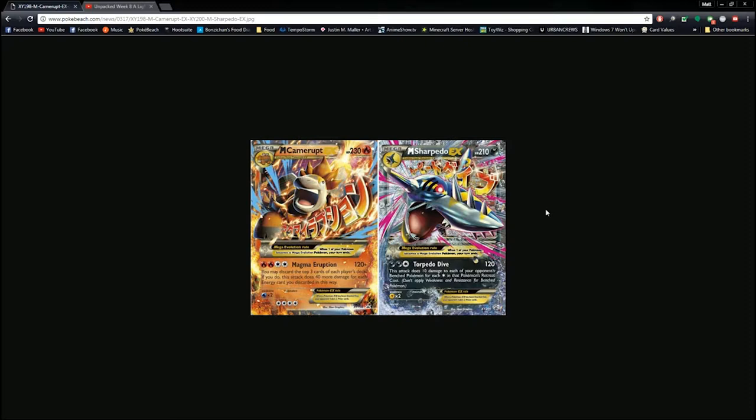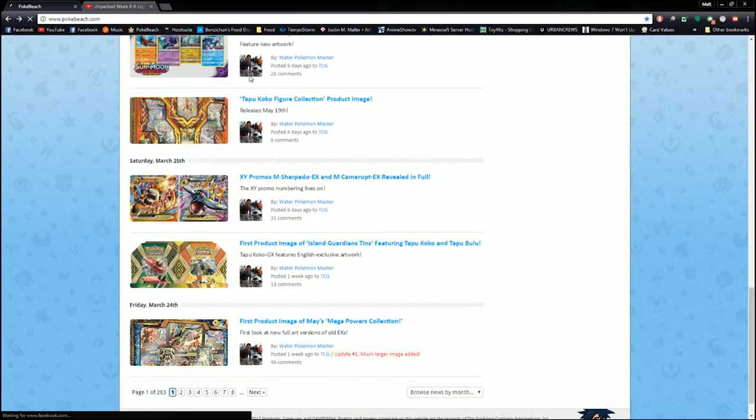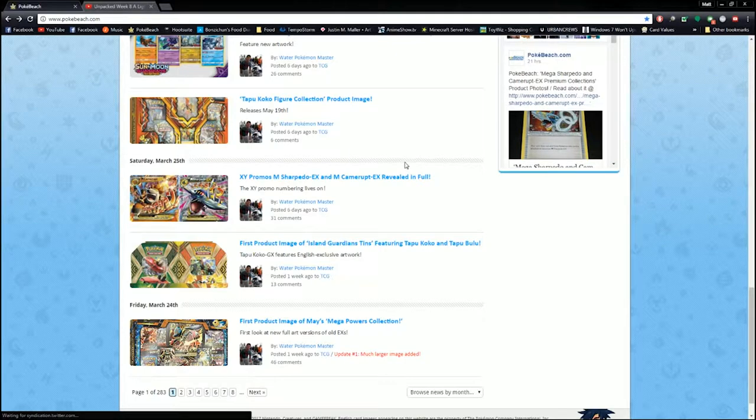Interesting cards create rogue decks. So that was Mega Sharpedo and Mega Camerupt. I get all my news sources from PokéBeach, pretty much — I also do some stuff off Reddit. I will link to PokéBeach's website; it's a great way to get your news.